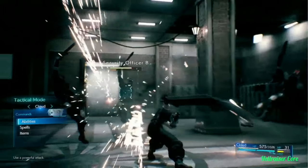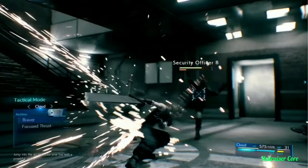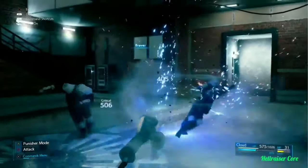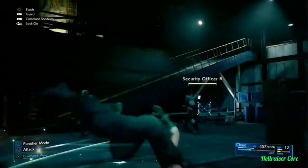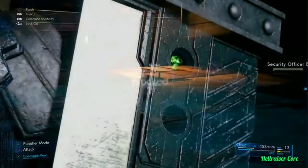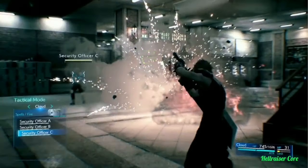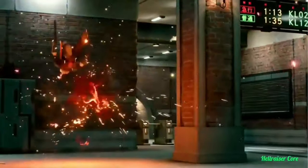Once in tactical mode, you can choose to perform various abilities, such as Cloud's Braver attack. Using an item in battle will deplete an ATB charge, and if Cloud has the right materia equipped and enough MP, he can use ATB charges to cast spells.